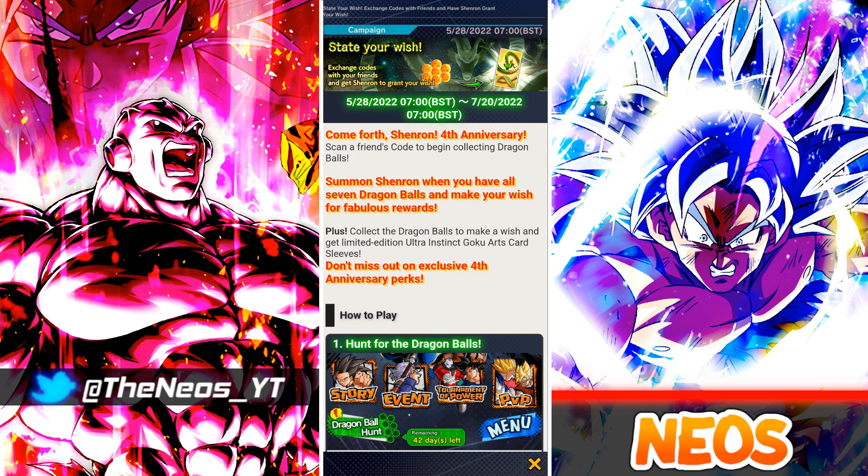In terms of the Shenron wishes themselves, there's been no information given as to what they will be this year. But looking at previous years, we can safely assume one wish will be 1000 CC, another will be a random collector's item — one time it was a Roshi magazine, another time it was a pair of jeans. There'll be some energy, some zenny, some training items, and other rewards like that. Thanks for watching — let me know what you think and I'll catch you in the next one. Peace.